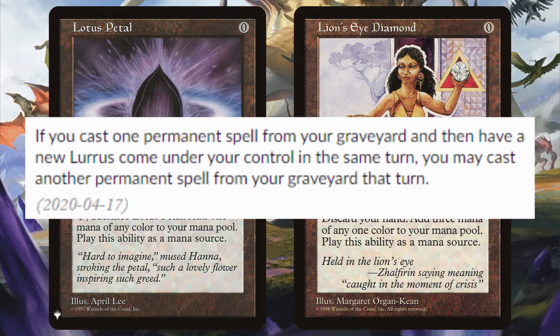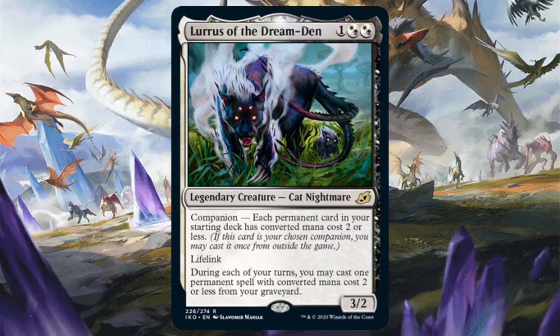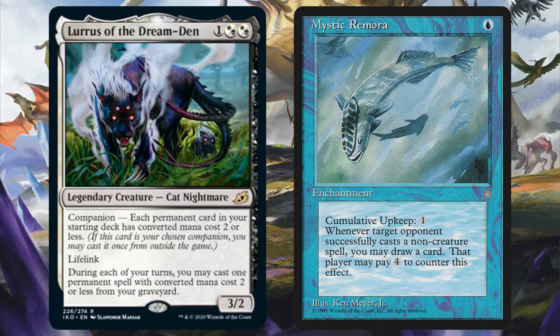You can use this and blinking Lurrus to generate infinite mana. Lurrus has a ruling that says if you cast one permanent spell from your graveyard and then have a new Lurrus come under your control in the same turn, you may cast another permanent spell from your graveyard that turn. With Lurrus soul bonded to Deadeye Navigator, you can crack Lion's Eye Diamond to get 3 blue mana, use 2 to blink Lurrus with Deadeye Navigator, then recast Lion's Eye Diamond and crack it for any other color since you already have the blue left over for Deadeye Navigator's cost. So with enough iterations, you can get infinite mana of every color. You can use Lurrus for even simpler things like recasting Mystic Remora each turn after not paying for its cumulative upkeep cost. You'd then only be paying 1 blue mana each turn for it instead of its cumulative upkeep cost each upkeep.